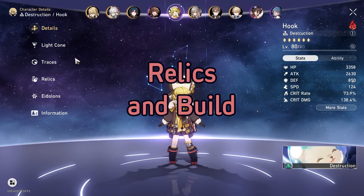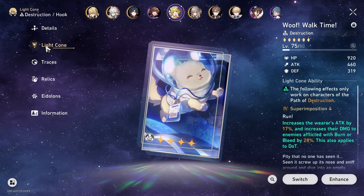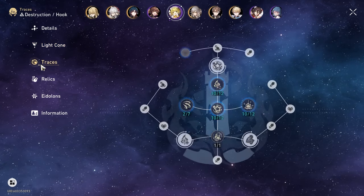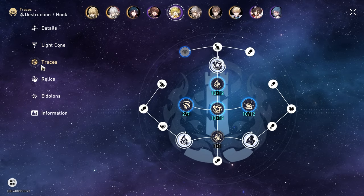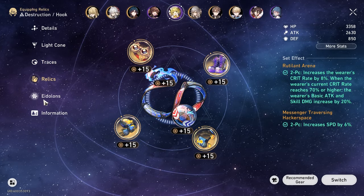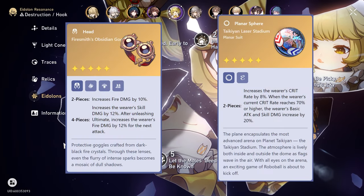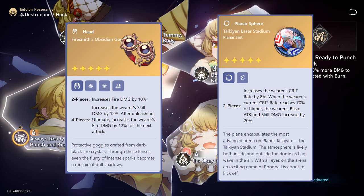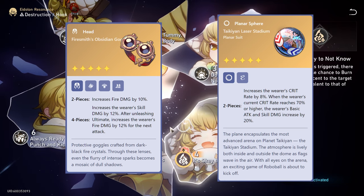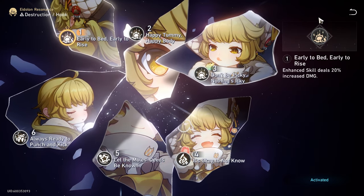Welcome back. Let's go over Hook's build. You want to build her like a standard carry with high attack and high crit. She doesn't need energy regen because she naturally gets her ult after 3 uses of her skill. Her best light cone is Wolf's War Cry, which you can get from the Herta shop. For her traces, you want to level everything up equally except for basic attack. For relics, you want to use the Firesmith set — the 4-piece bonus can give you up to 34% damage bonus to her skill, which is a huge amount. I'm using random DPS pieces for now because I haven't really farmed that particular cavern.